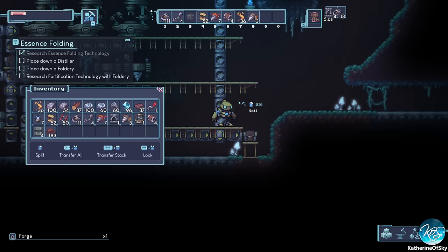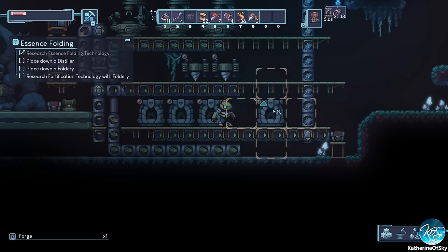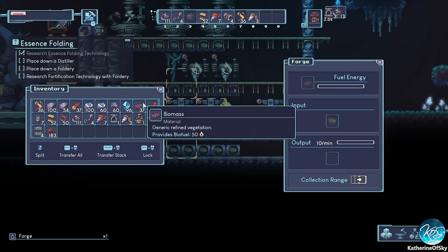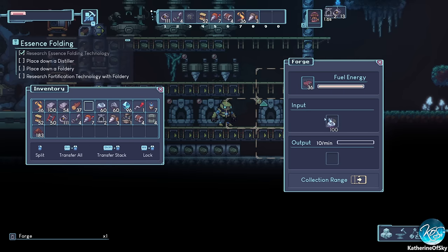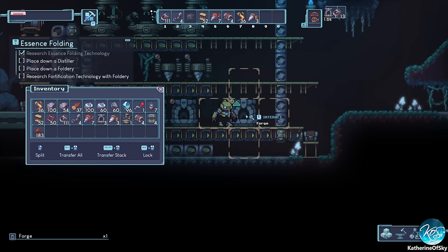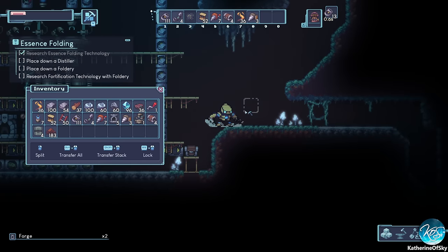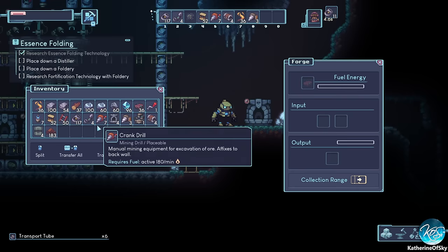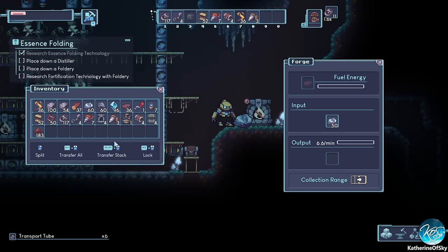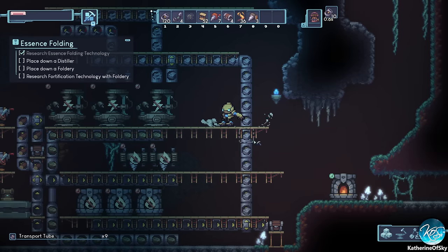The interface is a bit awkward at times — you have to press M for the map to come up and go away, which is really inconvenient. Anyway, we want to get the silver going, so let's make it do silver. It already took some in — that's why it wasn't working. There we go — it's going to cook some silver for us while we do other things.